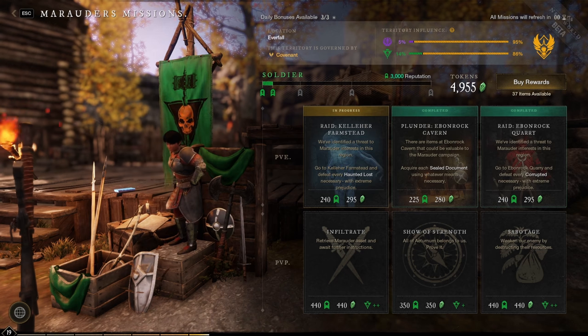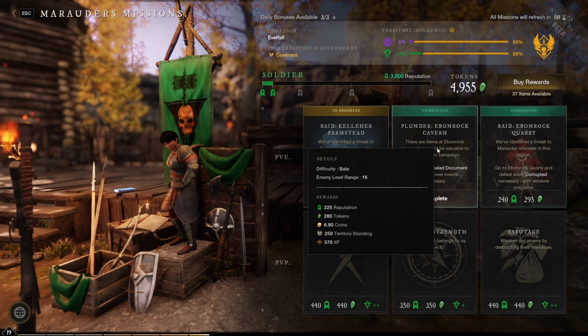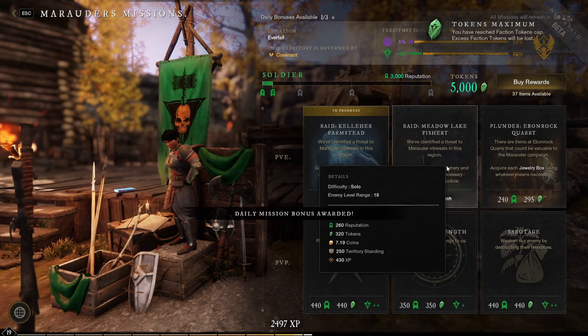Every day you get free daily quests from your faction giver, which will increase your XP gain from your faction. Make sure to do your free dailies from your faction giver — it will help you level just a little bit faster.